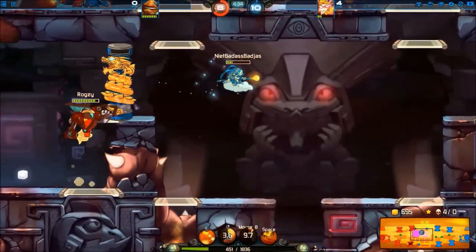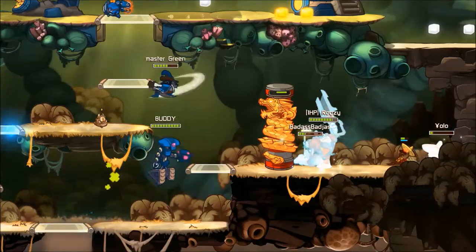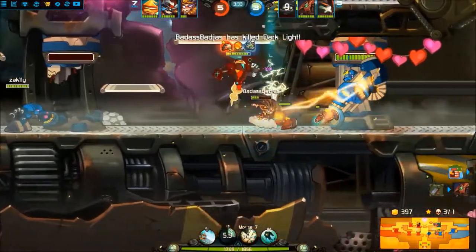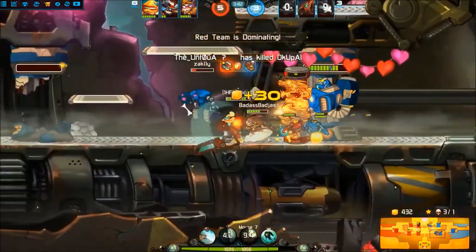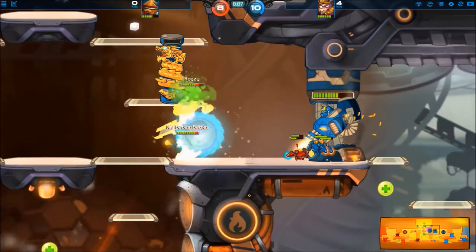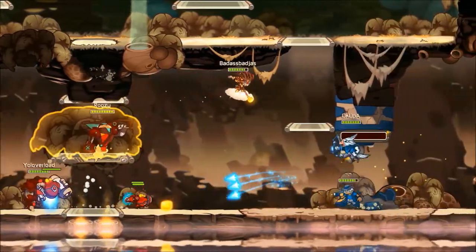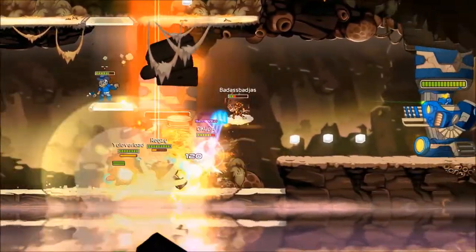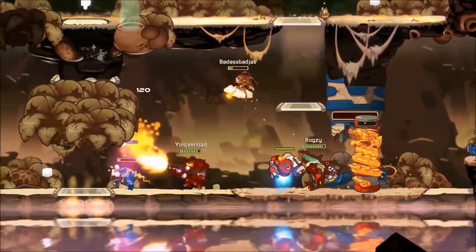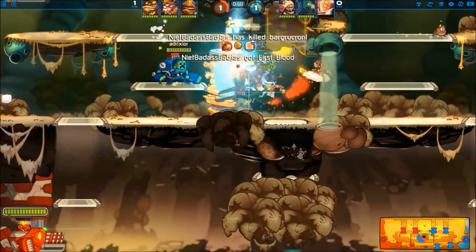You can use the Totem to teleport — behind it, underneath it, or above it. Use it to body block: at its height, the Totem is perfect to block most players and stop them from running away. Another use is to separate enemies — after a Jimmy charge or Scaldius throw, you can simply separate them or use a jump pad. By doing that, you don't use the Totem to tank anything; you just want them slightly apart so you can focus damage on one person instead of two.